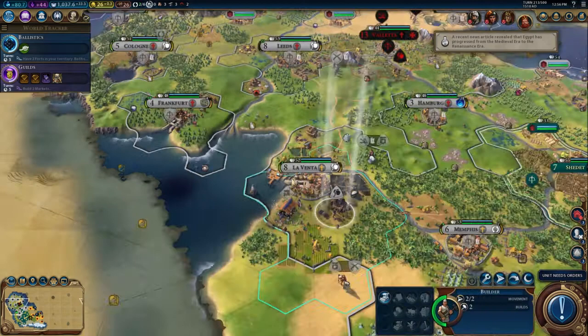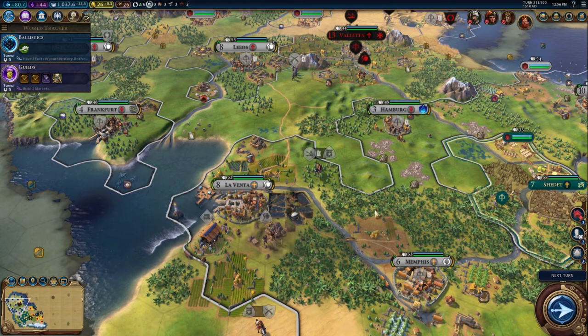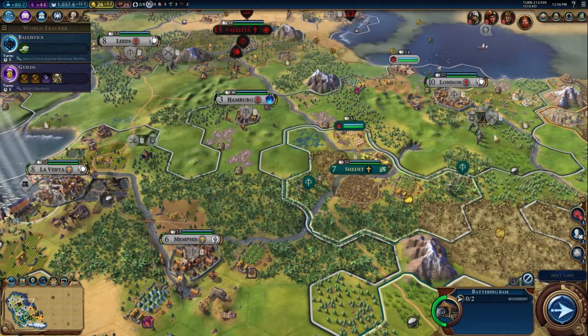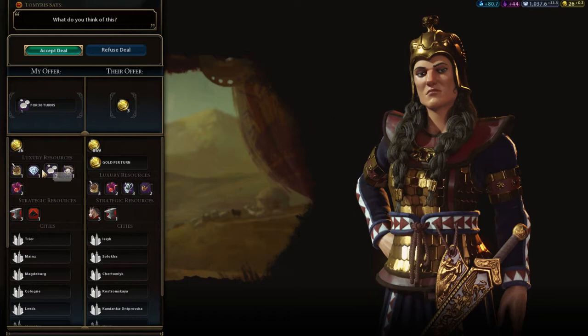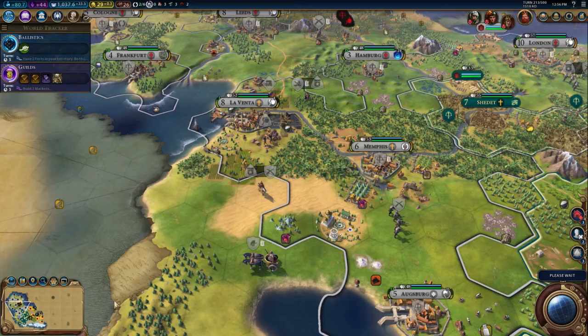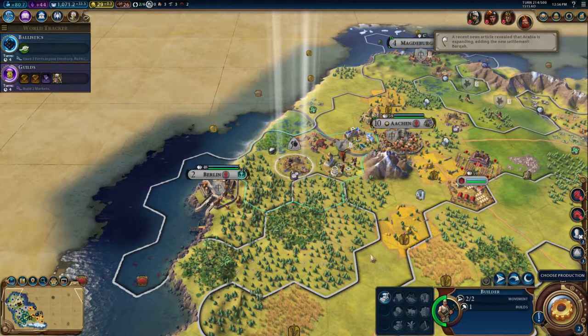These musketmen need to go somewhere nearer the borders. I think that's mercury. Tomyris would like a deal for some mercury — to be honest even though it's not a very good deal, I'm going to accept it in an attempt to make friends with her. It may not work, but we do have spare mercury and it gives us positive money at least. It's going to improve every special item we can find.